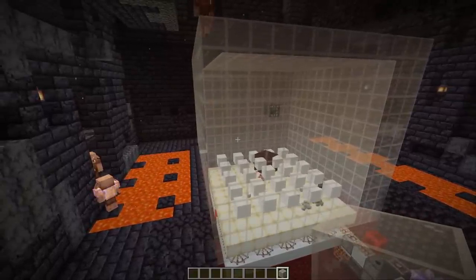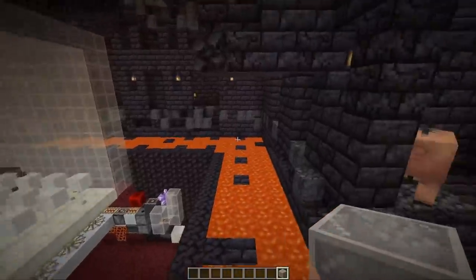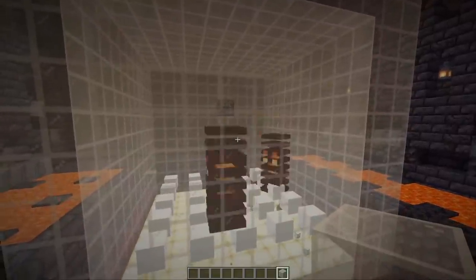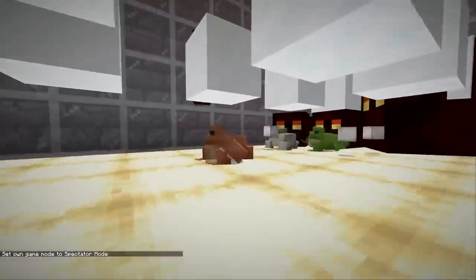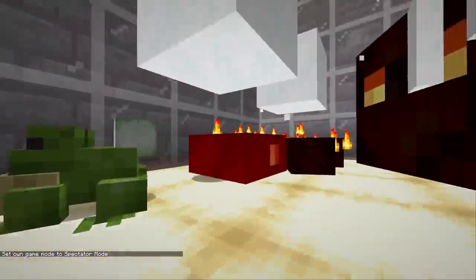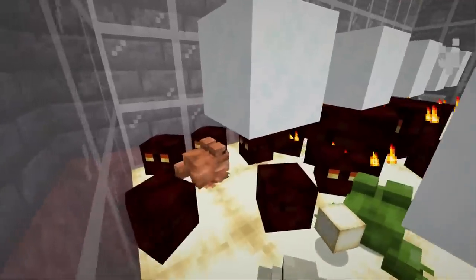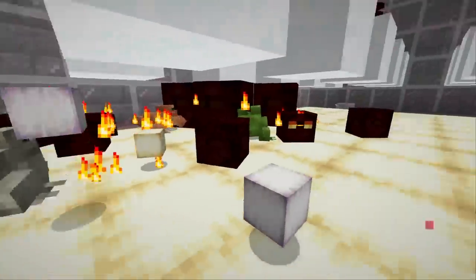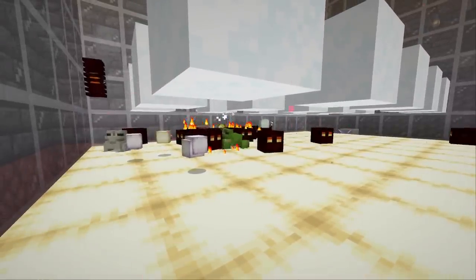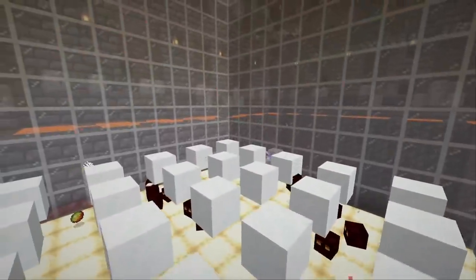Let's check out the magma cube spawner farm first. Some bastions — not all of them — have a magma cube spawner, usually in the center part with a lava trench around it. That's a perfect setup to turn into a froglet farm: frogs eat the tiny magma cubes and turn them into a froglet block. There are three different types of frog lights, so you want one of each frog color — three frogs patrolling works best; two is also enough.